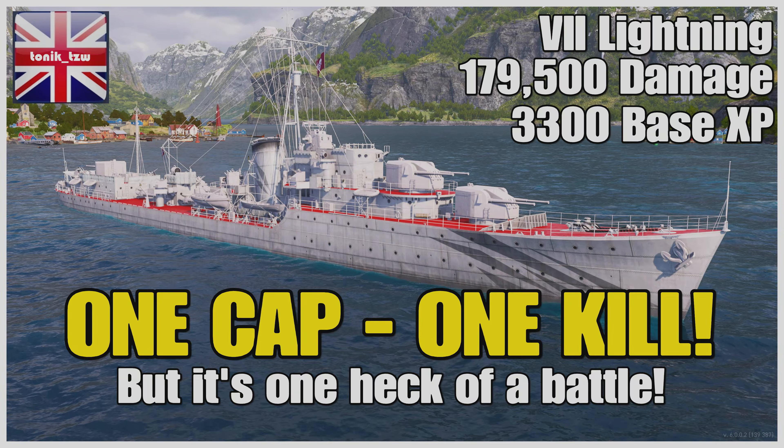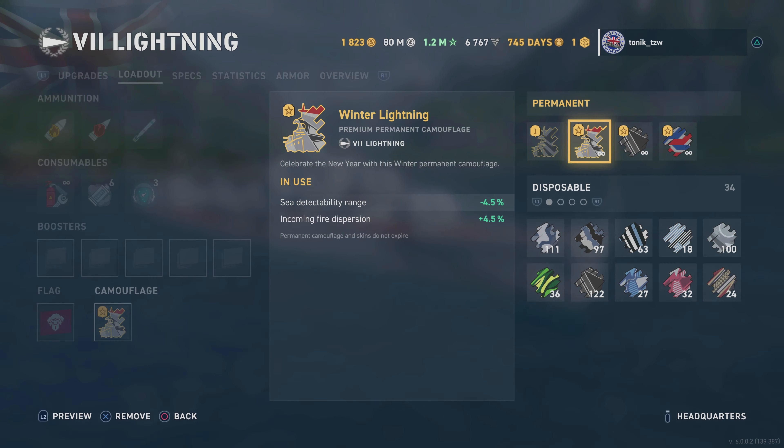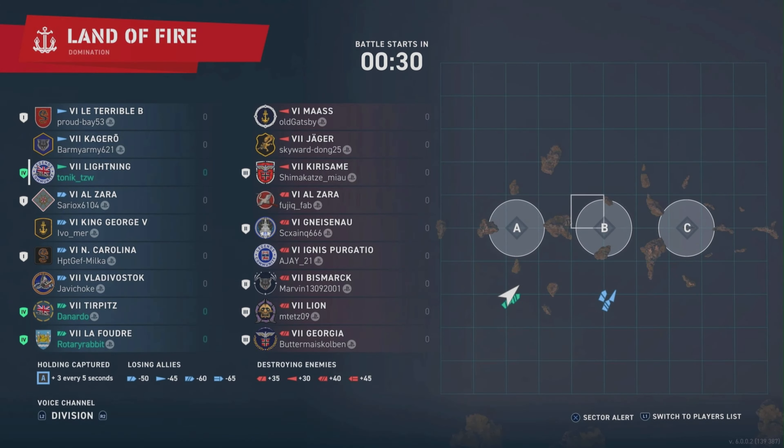Hello Captains, it's me, TonicTZW. I'm here in the Tier 7 British Tech Tree Destroyer, the Lightning. One of my favourites, and it remains one of my favourites even though I've got 390 ships now. If you like that camo, it is called the Winter Lightning, and I do have a Union Jack camo and a Shadow camo, all at max level on that as well.